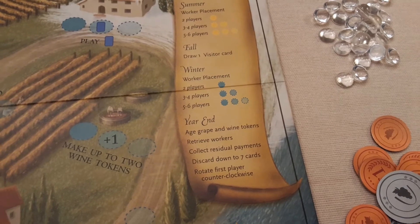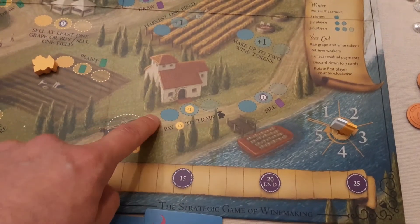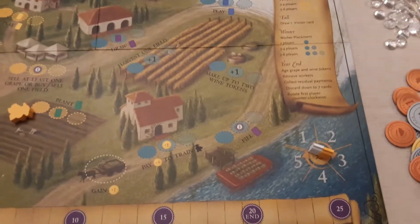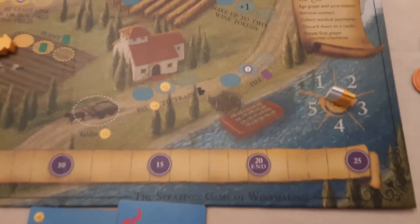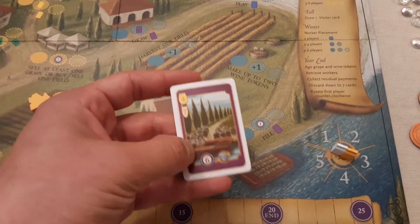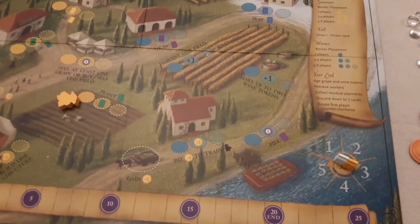In winter, if you have workers left, you place them on the blue spots - again just the first spot in a two-player game. The most important winter spot is training: pay four bucks to train one new worker. You start with three workers including your grande, and there are three more available to recruit. You can also draw purple order cards here, which give you requirements to fulfill for victory points and residual income, providing direction for what wines you want to develop.